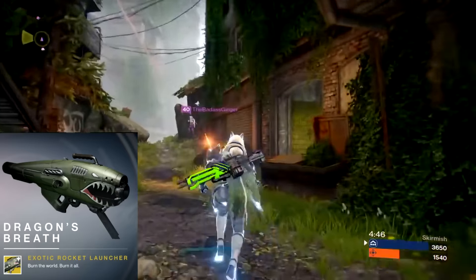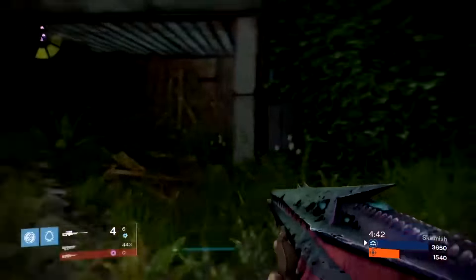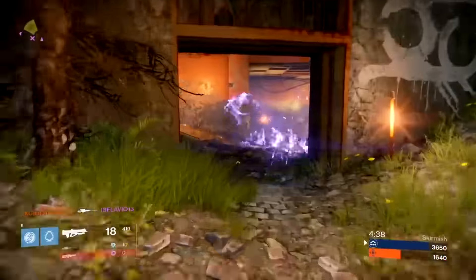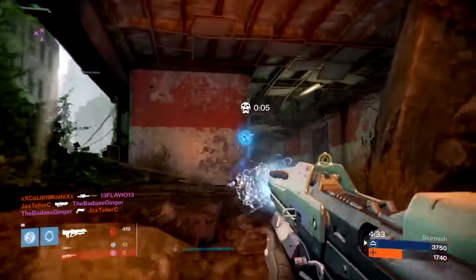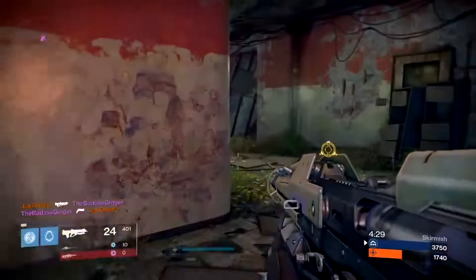Dragon's Breath is also making a comeback, which is pretty cool. It's kind of like a replacement for Gjallarhorn — it doesn't exactly replace it, it has more unique effects, but I really like the look of the Dragon's Breath rocket launcher. Plan C is coming back too — I don't really care too much, but it's a really good fusion rifle, just not really my jam.